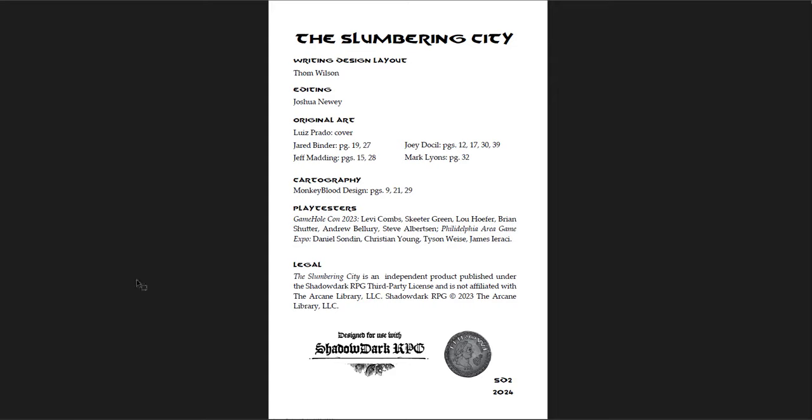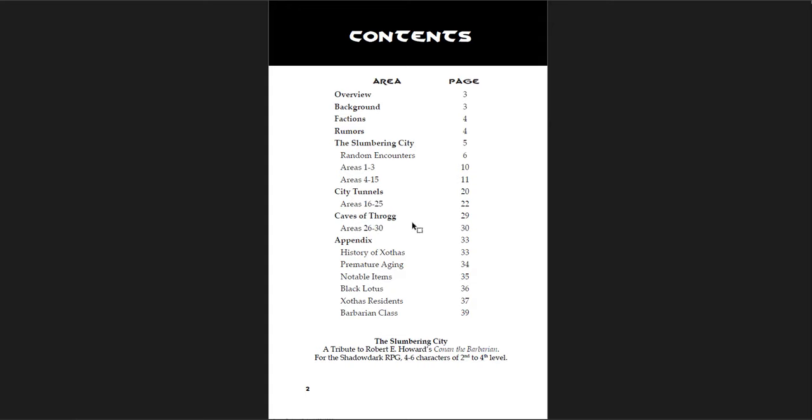This adventure is designed for Shadowdark explicitly, and that's one area where I might talk about some issues — particular design choices that compete with Shadowdark's experience system. But overall it's a very good design for Shadowdark for the most part. The table of contents is not hyperlinked, which is a minor gripe, but a 40-page PDF doesn't make that terribly necessary. This is intentionally inspired by Robert E. Howard's Conan the Barbarian — you can see it throughout the entire adventure. One of the appendices includes a new class for Shadowdark: the Barbarian.